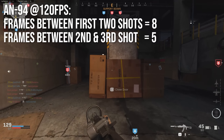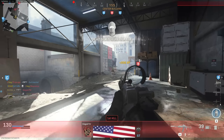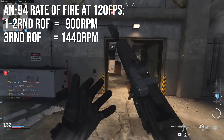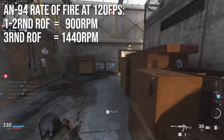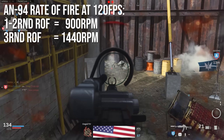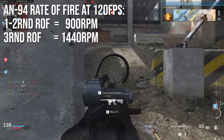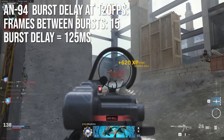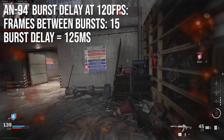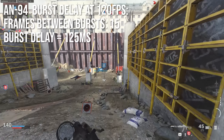What this means is that the AN94 rate of fire stats at 120fps are still 900 RPM for the first two rounds, but then 1440 rounds per minute for that third round, which is just bonkers. I measured this again and again and got exactly the same results. I also measured burst delay and got roughly the same results — at 120fps I got 15 frames between bursts, meaning the burst delay is 125 milliseconds, again quite fast.